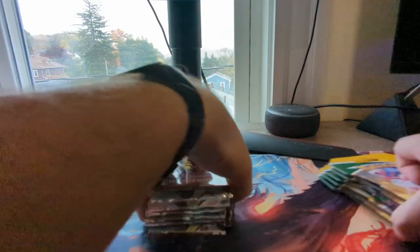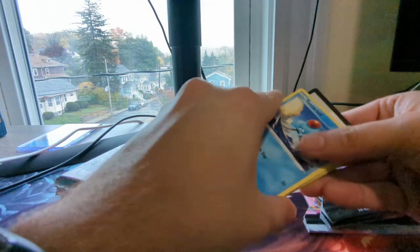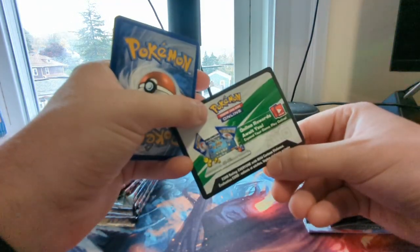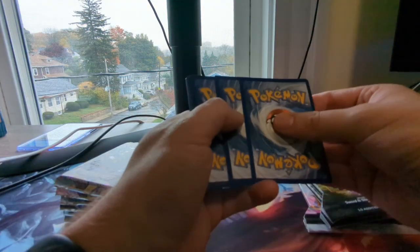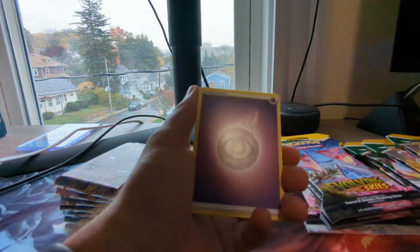So without further ado, we're going to jump into this. I think what I'm going to do is switch off each pack starting with Evolving Skies. Out of this set I have a lot of the chase cards. I also want to see if this is set one or two — oh, this is the first print run. So that's very interesting. I don't know if all of these are from the first print run, but at least that one was, and that definitely changes things up rate-wise for us.